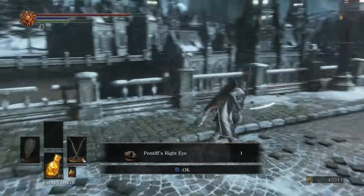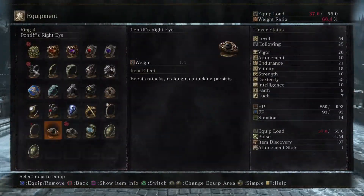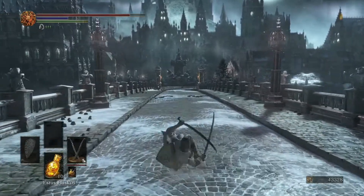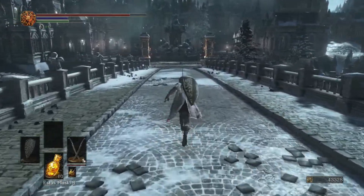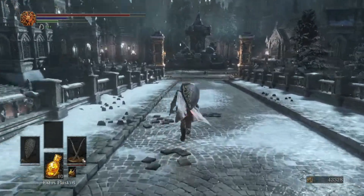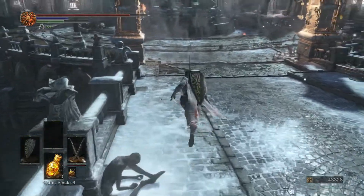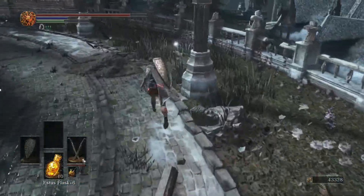We're going to get the Pontiff's Right Eye, which has a very nice combination with the Pontiff's Left Eye ring — it's going to increase our damage the more hits we land consecutively. And with the Pontiff's Left Eye, we're going to have healing on those hits. It's kind of like Bloodborne where aggression is promoted. That's kind of what we're going for.